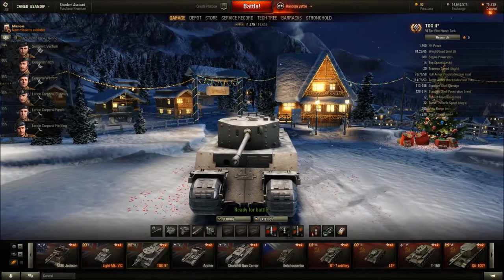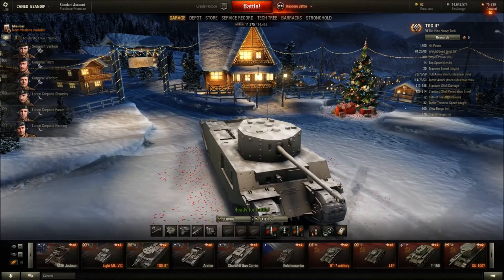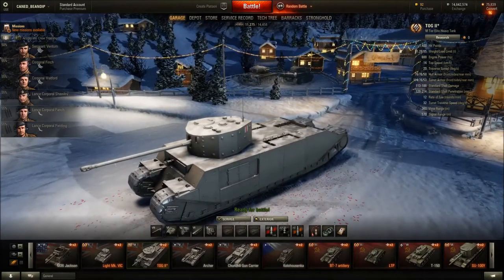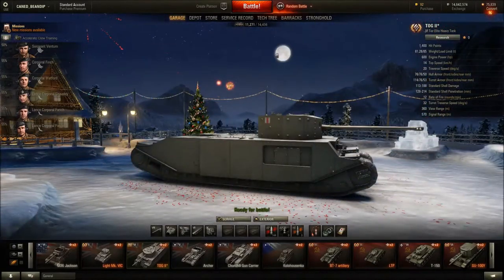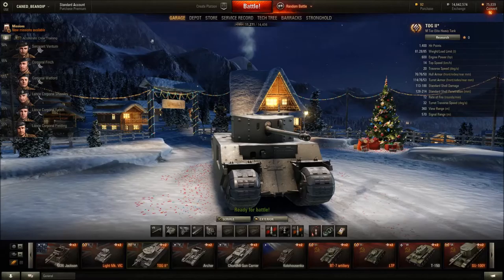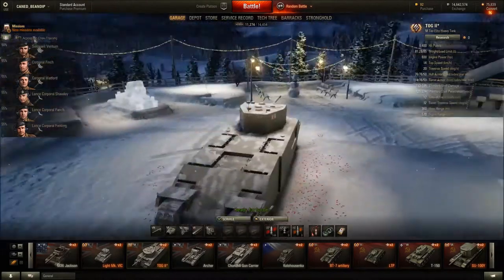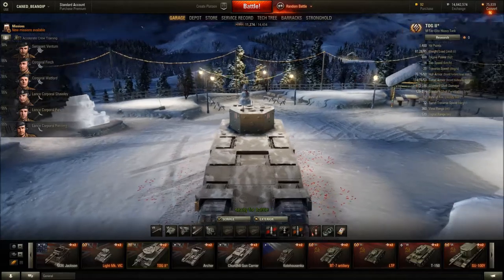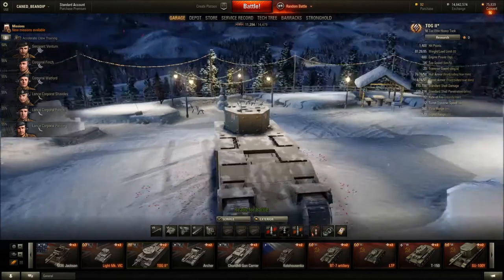So this is the new Christmas garage. It looks pretty cool — a couple of tanks here. And if you see the thumbnail over here, when you first log in, Santa comes flying by. A little town, and there's that weird arty — like a 64-bit or 16-bit game aesthetic.